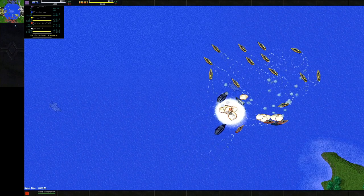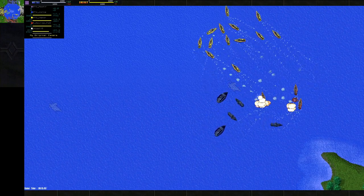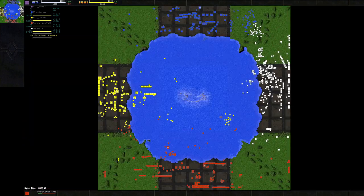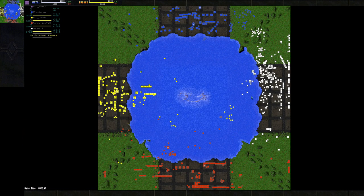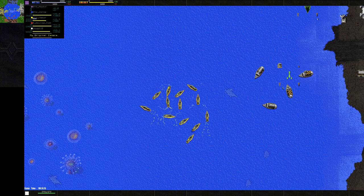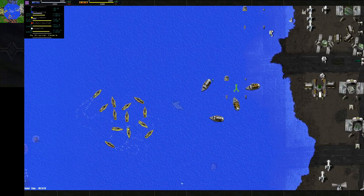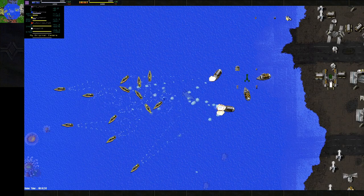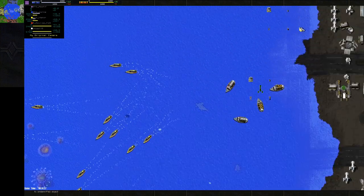Nice little fight here. Vapor definitely has a lot more Skeets, so he's going to stop Novice from expanding to those mexes. Got a nice stalemate on the top between Yorn and Nug115. Novice is slowly starting to grow towards Vapor's base. Vapor is raiding Nug115 in the sea with his Skeets, and it looks like 115 is going to respond with some subs to deal with those Skeets.